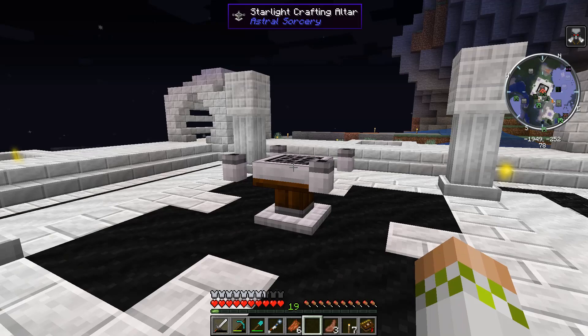So counting out 16 blocks from the center — 1, 2, 3, 4, 5, 6, 7, 8, 9, 10, 11, 12, 13, 14, 15, 16 — right here, I already cleared out an area, but this is going to be the farthest away that we can go from our Starlight crafting setup and still transfer Starlight to it. You don't need to worry if the multi-block extends a little bit past that — you just need to make sure that the central block with the Astral Relay placed on it is at the 16-block mark or closer.